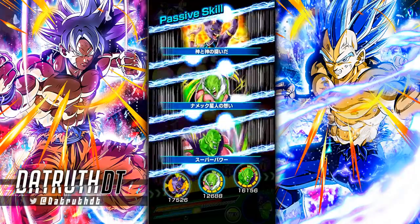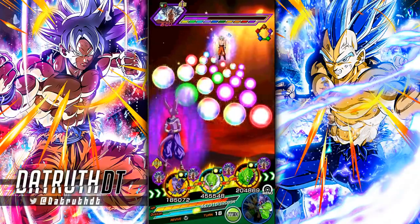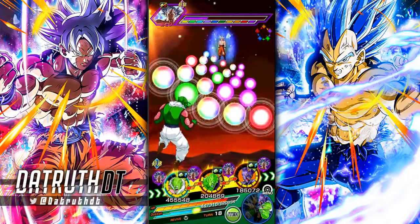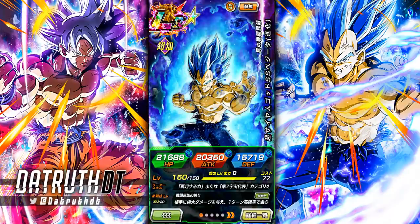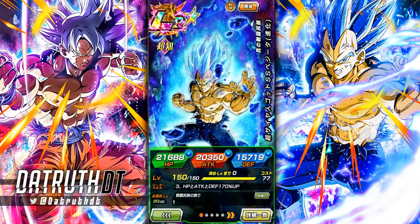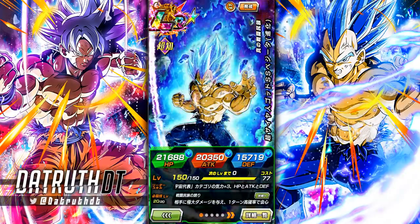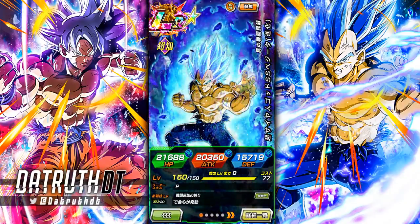That is a perfect way to end it. On the Worthy Rival slash Namekian team, with the Piccolo and Nail units healing the way they do, that's a nice combo — we went from zero health to around 87% health. Don't sleep on LR Evolution Blue Vegeta. I hear people disrespecting him, but I have him at number two — I'm not saying he might be fourth or fifth. LR UI Goku is clearly better, but Vegeta is built different. He's pretty goddamn good.